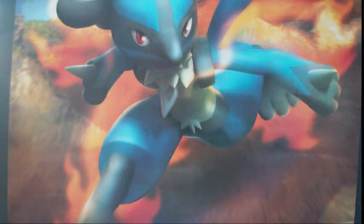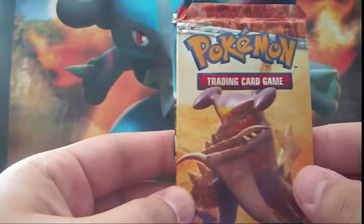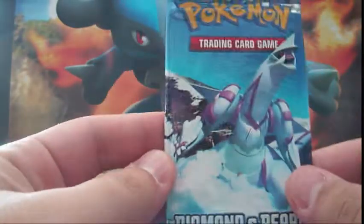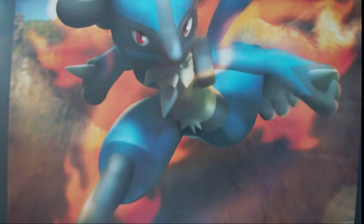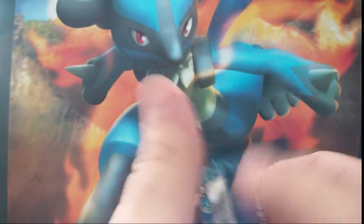Alright, here we go. We got two Platinum packs, two Palkia packs, one Mysterious Treasures, one Diamond and Pearl, one Dragon Frontiers, and one Power Keepers. We'll open the EX packs first and then the Platinum packs.